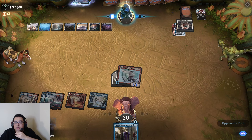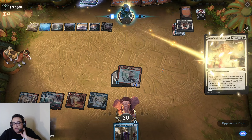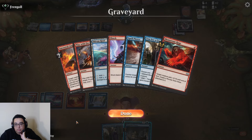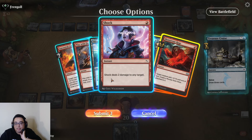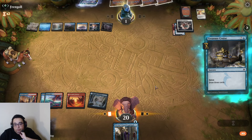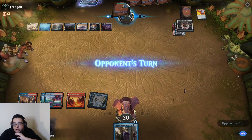This might be the end of the road. They're at one but have a way to stabilize. How lucky are we feeling? The nice thing about not having something like Faithless Looting is that we don't have to worry about exiling cards for Cruise. Do I expect this to resolve? Absolutely not, but hey — four cards.